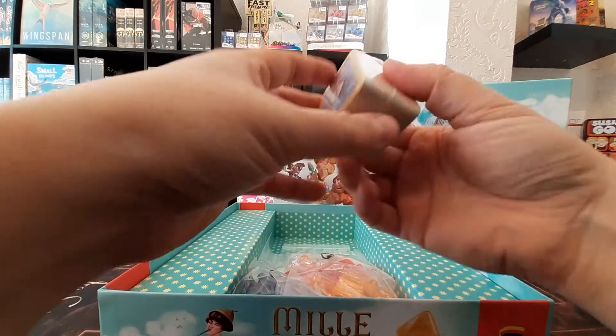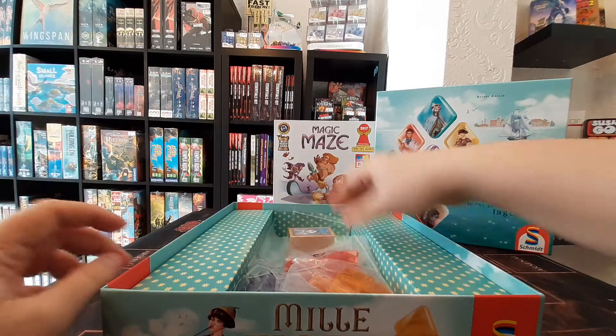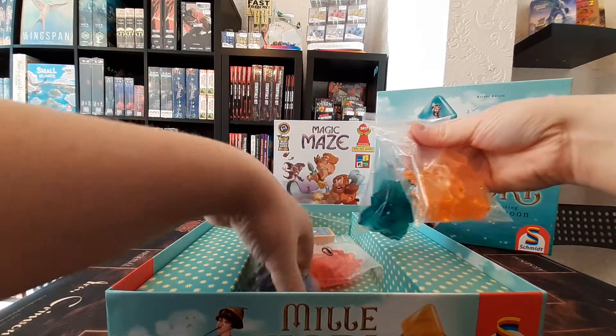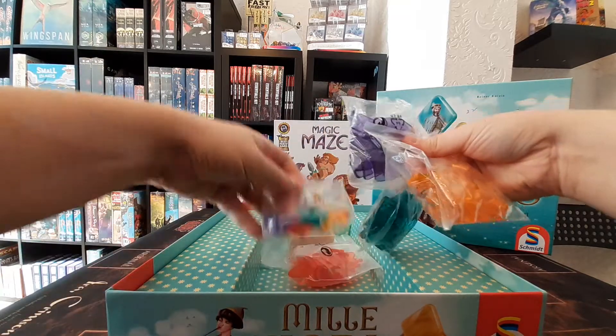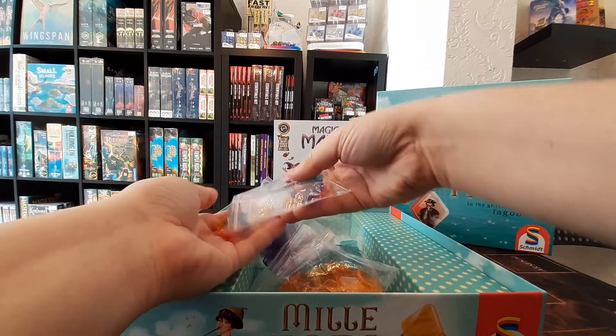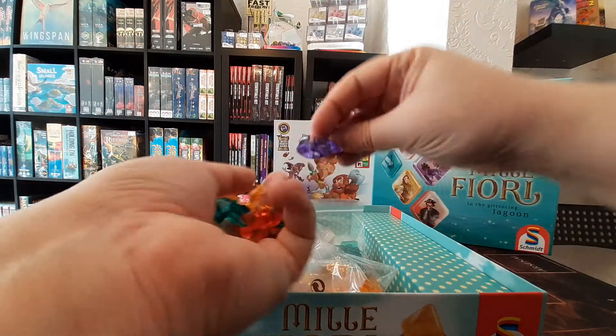Now we've got our cards here — a nice big stack of cards. Loads of spare baggies, which we always like. And these glass tiles as well. We've got our player markers, so let's just have a closer look at those — oh, there they are, pretty!